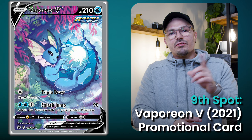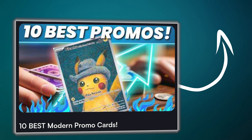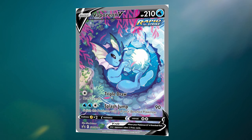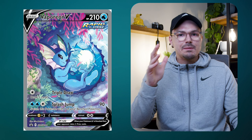Sitting at the 9th spot is the Vaporeon V Blackstar promo. I actually personally love promo cards, and if you're a fan, I recommend you watch my previous video about the top 10 best modern promo cards. This unique Vaporeon promo was only available when purchasing the Vaporeon edition of the Eevee VMAX Premium Collection. This is one of my favorite Vaporeon artworks to date — Vaporeon is pulled into a more mermaid-esque artwork design, and it's surrounded by these soft, wavy plants. It's rare to see Vaporeon like this, and the whole design gives off this dreamy, peaceful vibe. This is easily the best Vaporeon artwork to date.